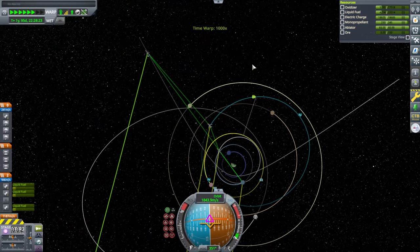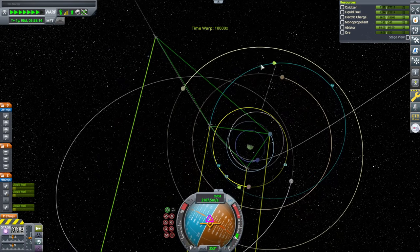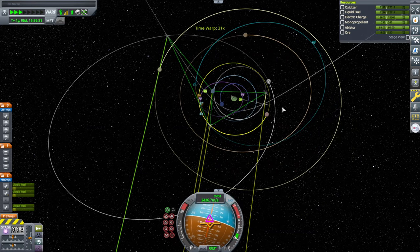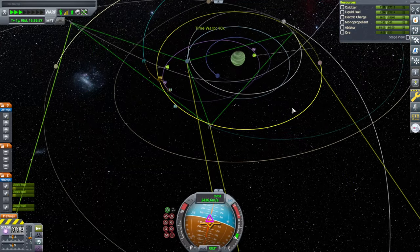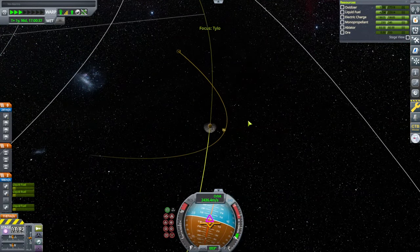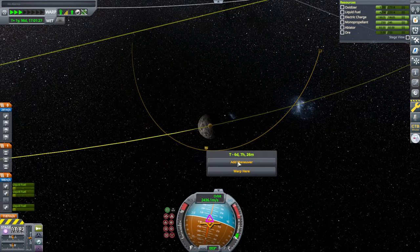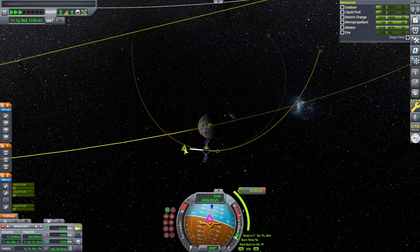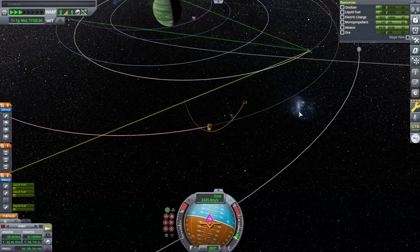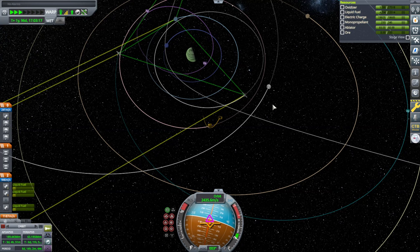There's the tender coming in. We've got a Tylo encounter. We might not need the tender to rendezvous with us if we can capture around Tylo easily — and we can. This has 946, so it can do the job. We'll just have the tender come over to Tylo too and top us off.